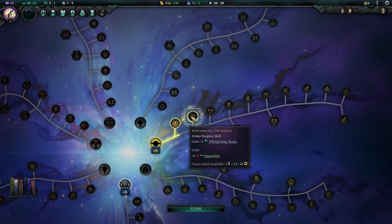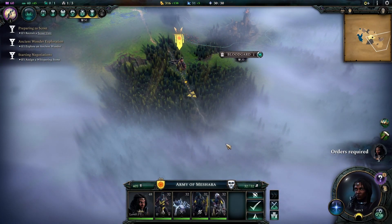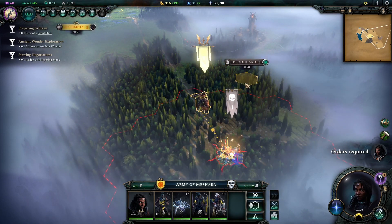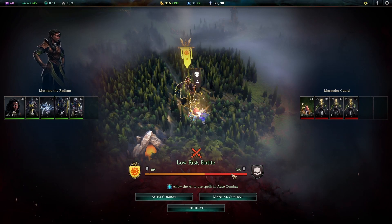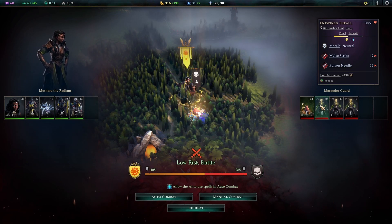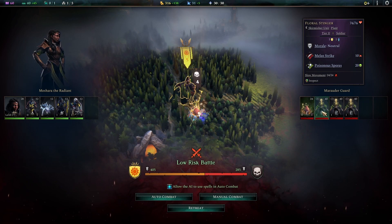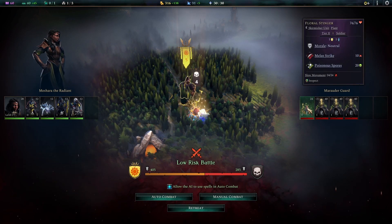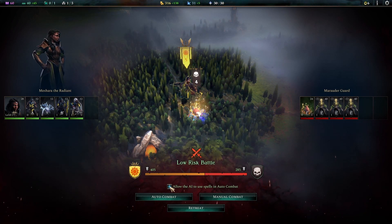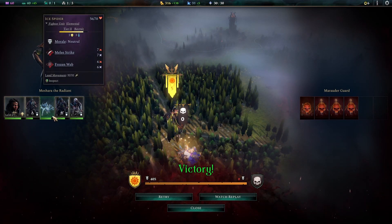Diplomatic channels - gained one whispering stone, nice! Okay, we're going kind of diplomatic style. Attack marauder guard - a safe battle. Let's see what auto-battle is like. Low risk. Allow the area to use spells in combat - they'll use up all my mana, I remember this. They've got thralls which are melee with poison needles and a floral stinger ranged attack. Let's see what auto combat does - same outcome. All of us survived and we leveled up! We can watch the replay - that seems pretty good.